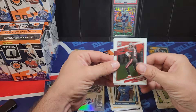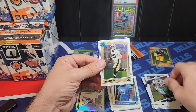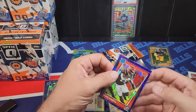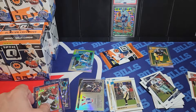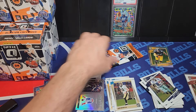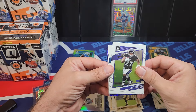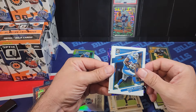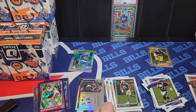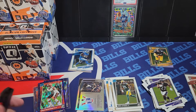We got a Brady card, Emmitt Smith, rated rookie of Ian Book, and Chris Evans on the shock. Let's put the shocks over there — we should have one more shock in this box. We got another Jamal Williams, Stokes, and a Greg Newsome shock. So two cards for my son in this first box. I don't think you can pull autos in these blasters.